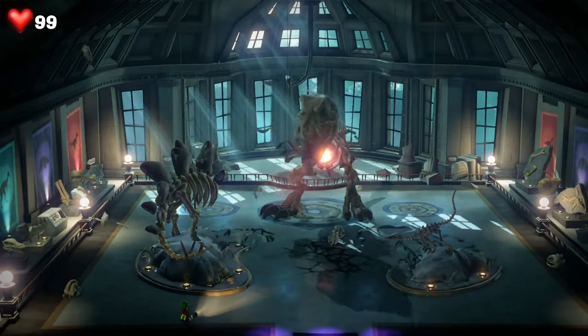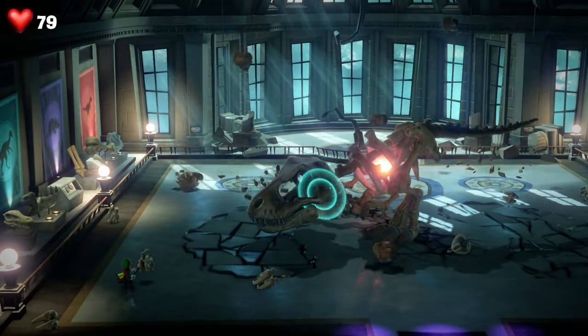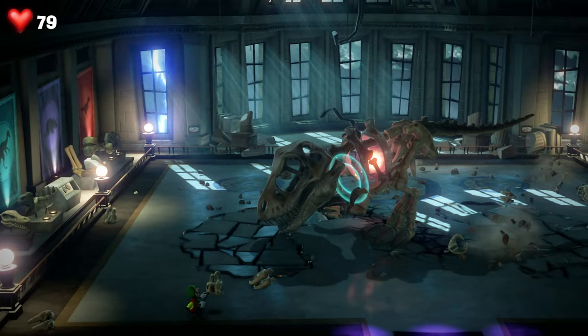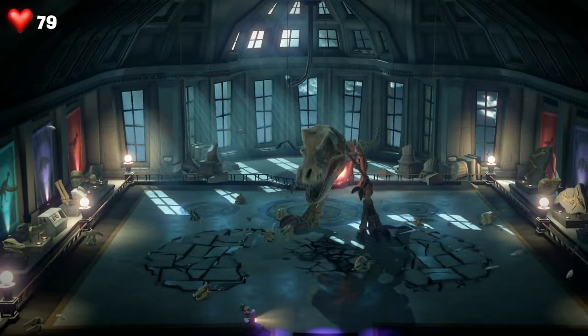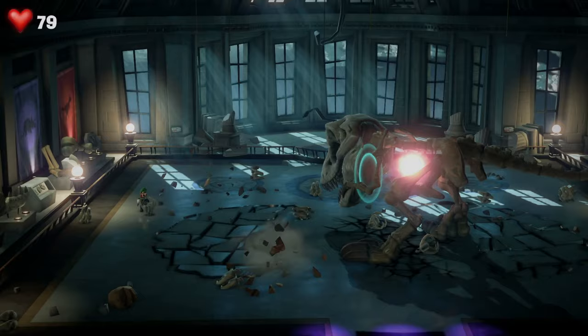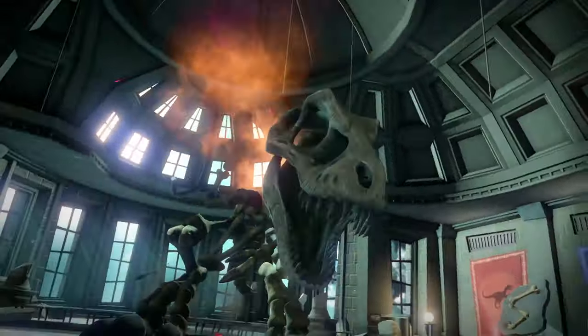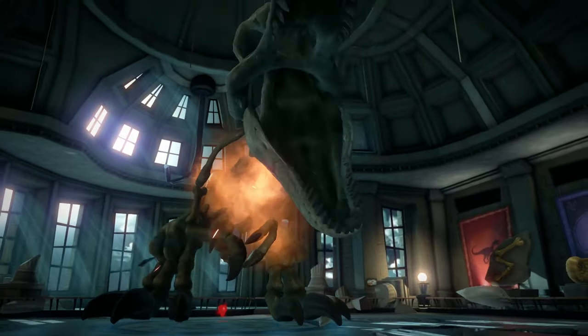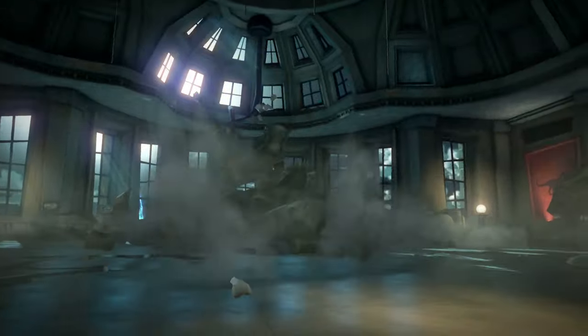When it starts roaring into the air, you need to fire the skeleton chunks at its chest. Cycle and repeat that process — just wait for it to raise up a little bit, fire into its chest — and do that a couple of times and that will finish off the T-Rex. However, that's not the end of the boss fight because it goes into a new form, which you'll see next.